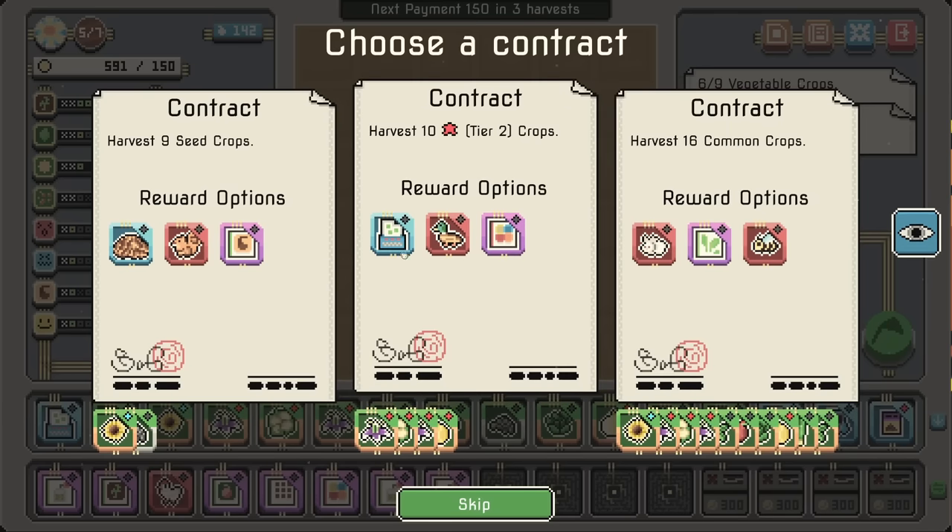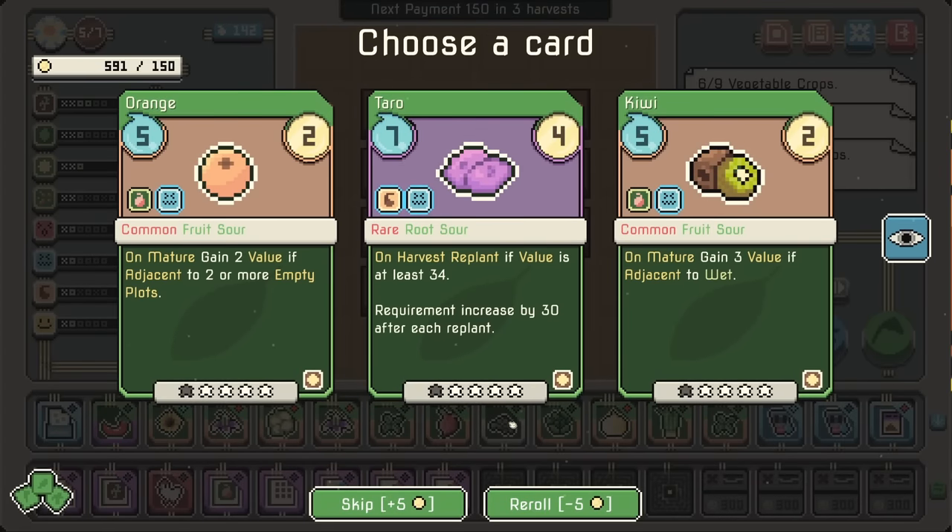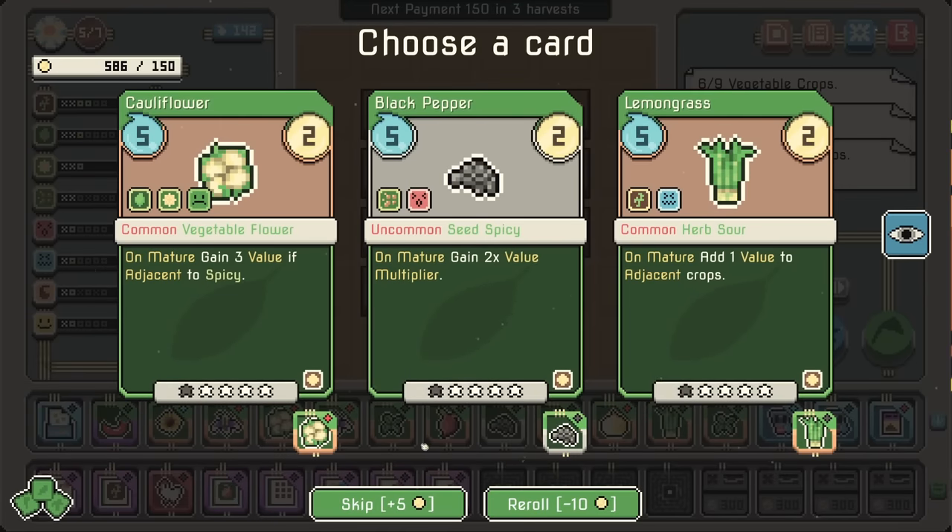Fruit permit, flavoring permit, another replicator. On harvest — harvest replant — replant value is at least 34. Wow. Not today, but that's really good.